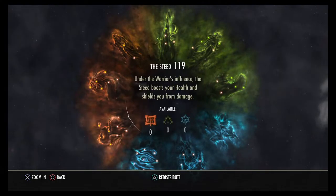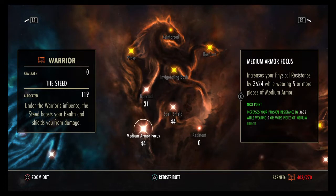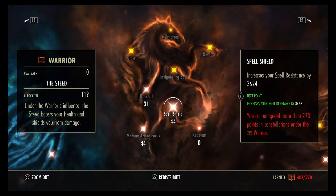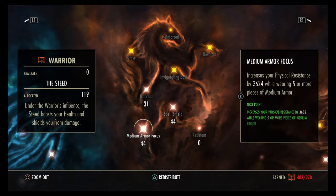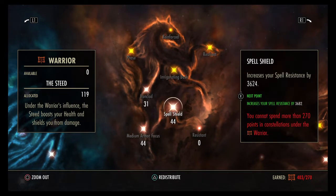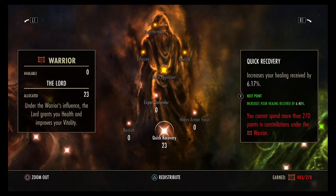For champion points, in the red tree I have 31 into Ironclad, 44 into Spell Shield, and 44 into Medium Armor Focus. Ironclad reduces damage taken against direct damage attacks. You can lower Medium Armor Focus or Spell Shield if you want more Ironclad — since we're a stamina character we're not really using a shield. We also have 64 into Hardy, 64 into Elemental Defender, and 23 into Quick Recovery — pushing that to around 43 takes you to 10% healing received.